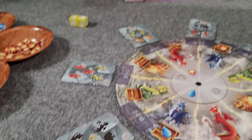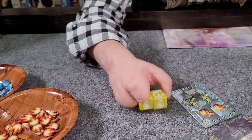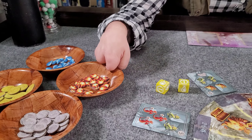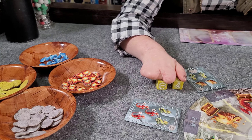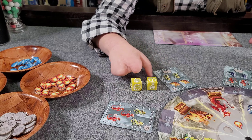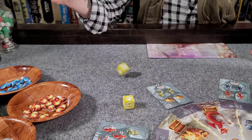On your turn, you're going to roll these two dice and they are going to give you some results. Let's pretend we got these results. I can take these from the supply — for example, I could get one flame and one coin from the supply. Or I could use one re-roll on my turn, which I would have to do immediately after rolling. I'd have to decide if I want to keep one or both dice, and re-roll any that I want to once.